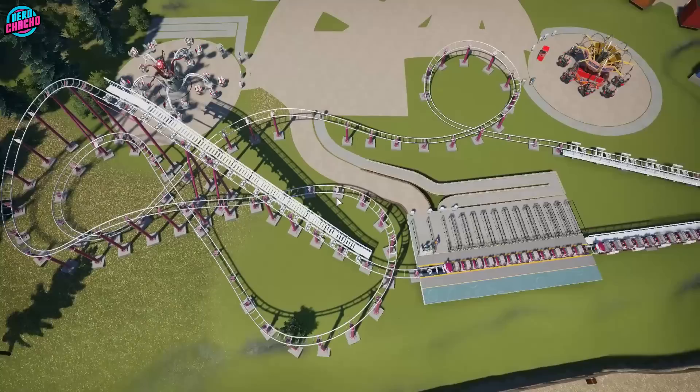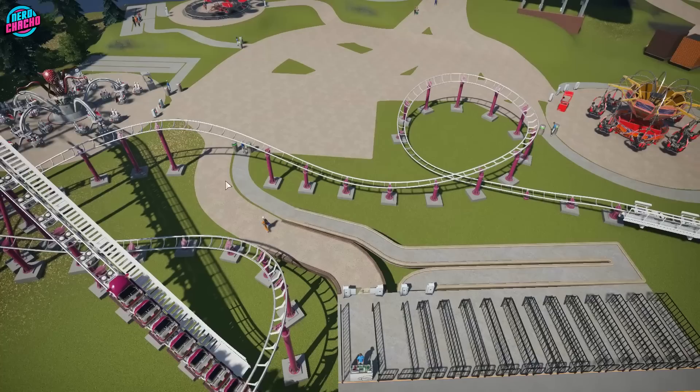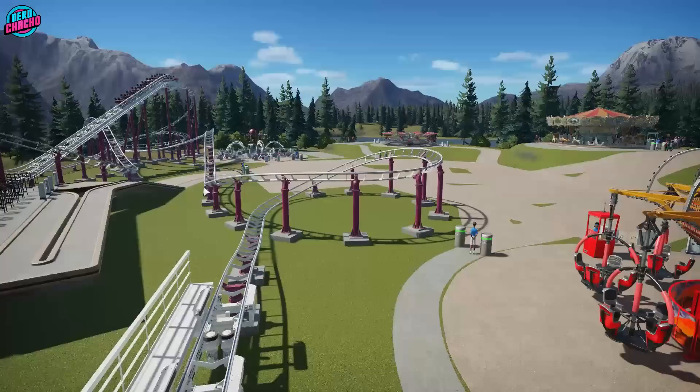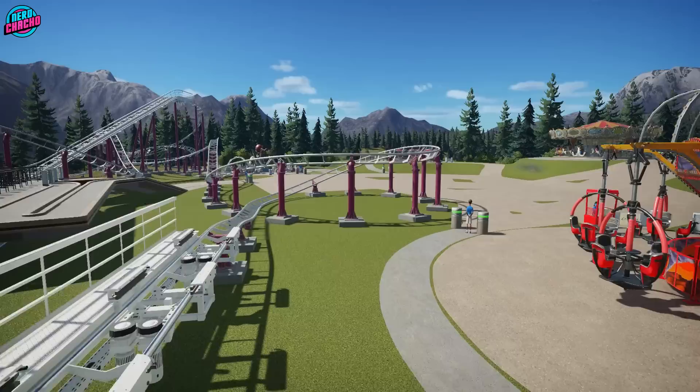I wanted to kill the speed so it's not crawling but not pummeling over the top here, because you're going to have people standing in queues and you want to reduce your collision risk with items that might fall from trains. It makes its way around into a final helix and then into the brake run. The helix has a very specific profile shape — you need to kill as much speed as possible, and then as it enters into the final dive you take it up ever so slightly, then it comes back down into the helix.